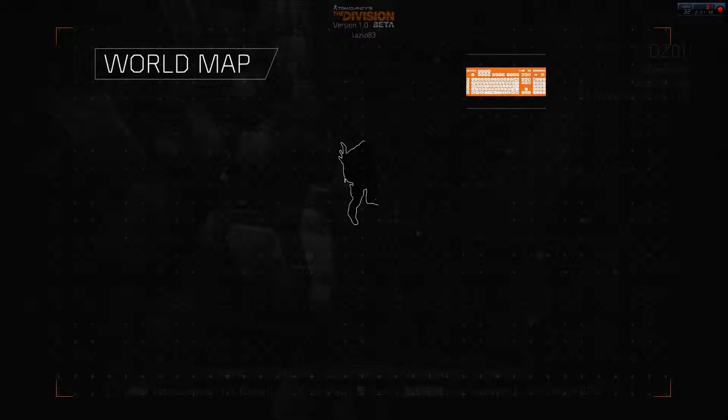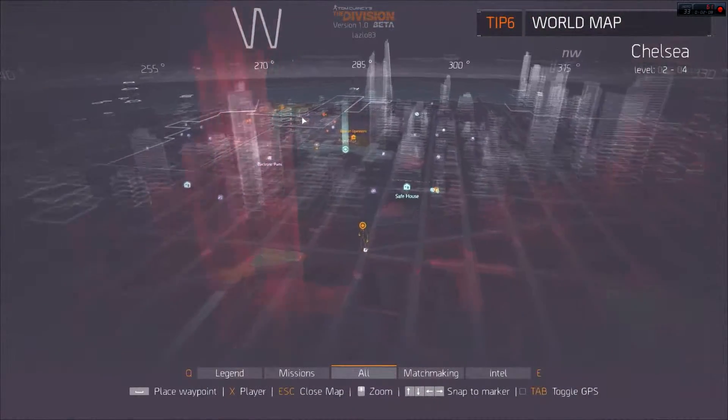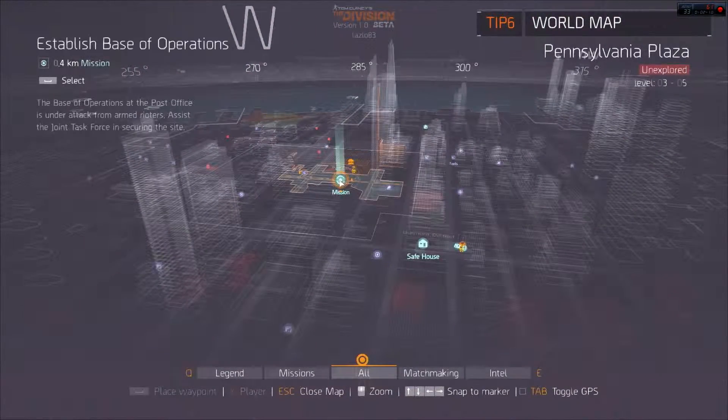The world map is an augmented reality tool that you can use to explore our open world. You can open it at any time by pressing the M key. Whether it's a main mission, a side mission, or just to explore, you can mark your next waypoint by right-clicking on it with your mouse.